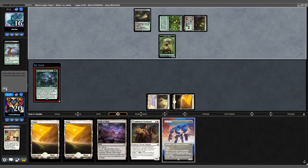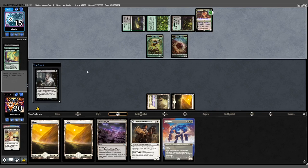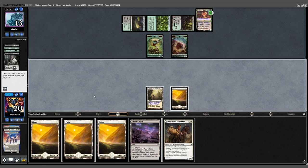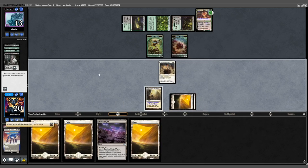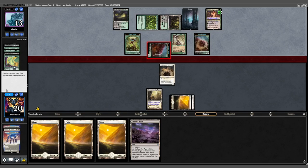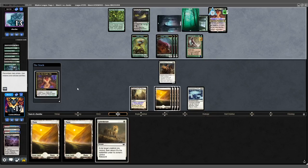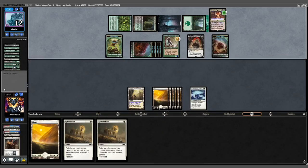Opponent plays Twilight Mire for 3 mana into Evo, gets a Grist, and pluses Grist to put an Insect into play. Another Thoughtseize takes another Solitude. We draw another land — not what we're looking for. Play a land and Farmhand, get a Plains and pass. Opponent plays Wall of Roots, Grist, and a land. Opponent is hellbent. We take a hit for 1. Over the next couple of turns I flood out hard and get run over by Grist and Yawgmoth for the remainder of the game.